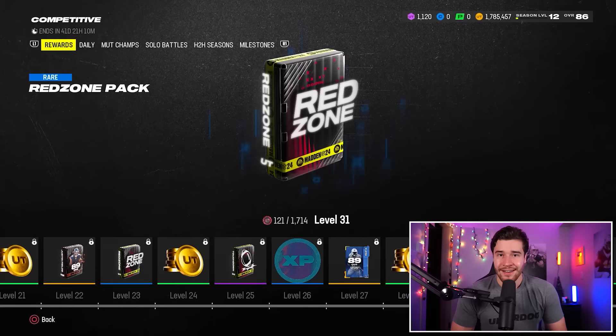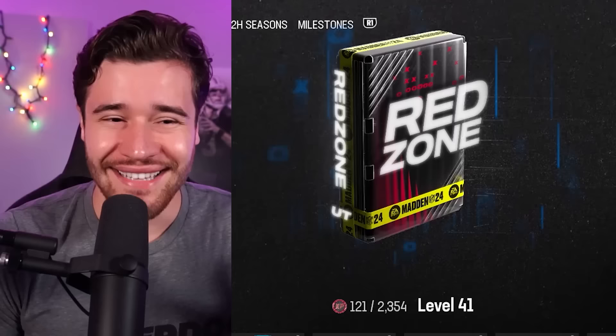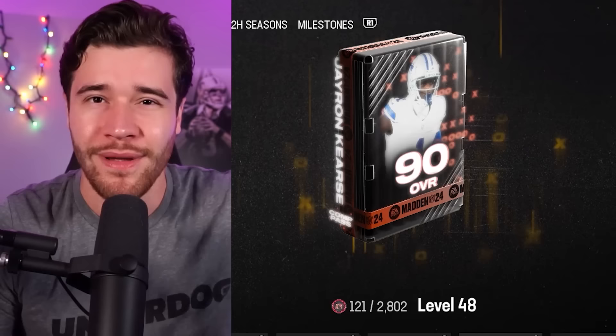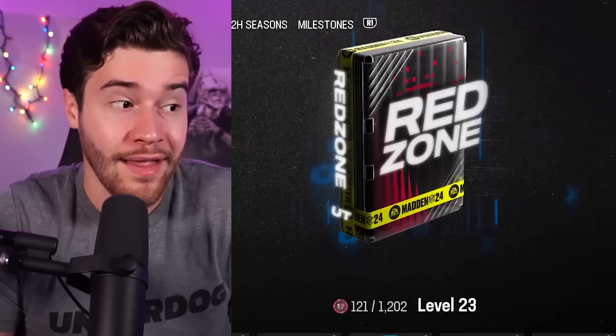At level 31, there's a red zone pack. Next up is level 48 — that's going to be a J-Ron Curse 90 overall player. The card is really good right now: 90 speed, 6'3". But by the time we earn him, I don't know that this card will be super overpowered because I think we'll be getting players with higher speed and better stats by that point. So level 48 looks good right now but it's going to take a while to get to. The two rewards I'm most excited for are level 27 for absolute free coins, and level 22 — I do quite like Justin Fields.